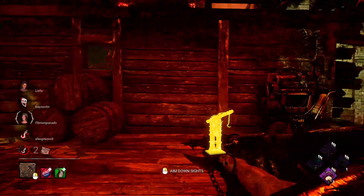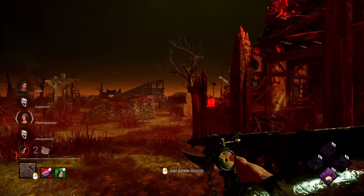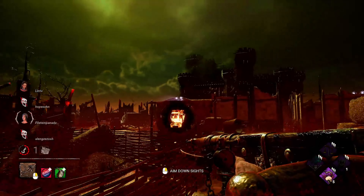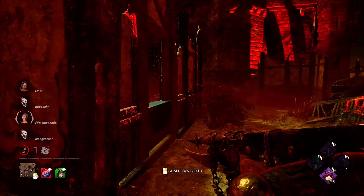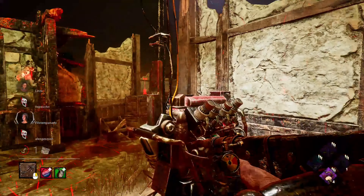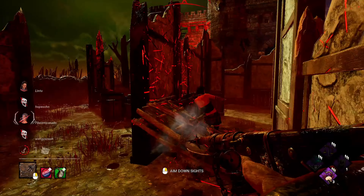Two survivors left. Let's go back to the shack area — we must be working on that gen. She's standing as still as possible. She dropped a pallet. Let's break it.